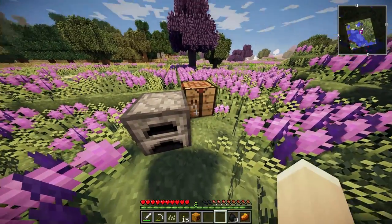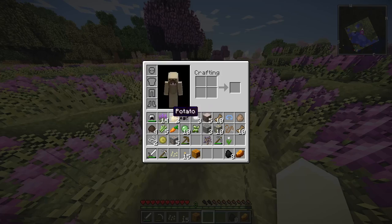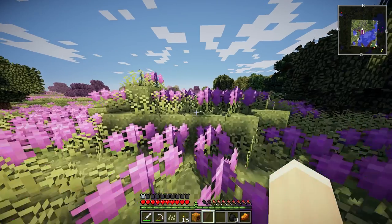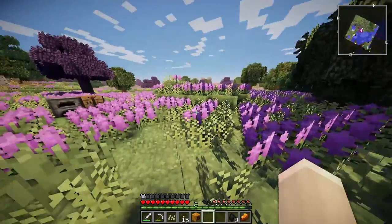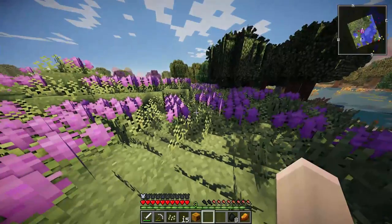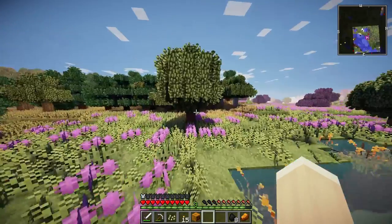So today I think we'll be setting up a little area to start our life. I'm just gonna start smelting some iron ore so we can get ourselves some armor - we only have a helmet right now. Now that I'm going to live in this biome I need to have some kind of shelter that'll keep me safe from monsters.